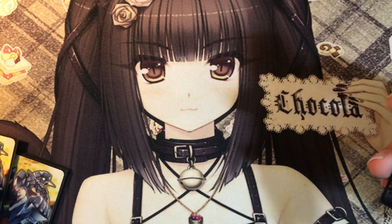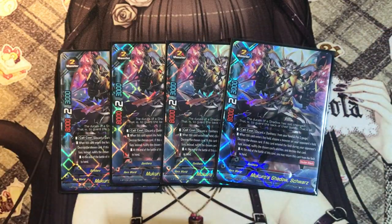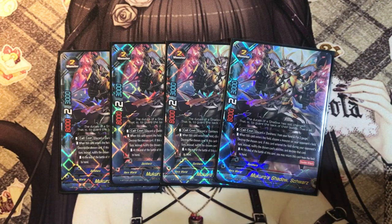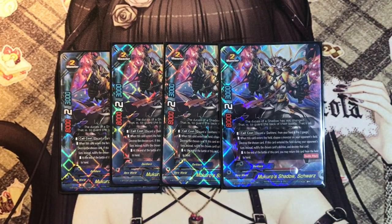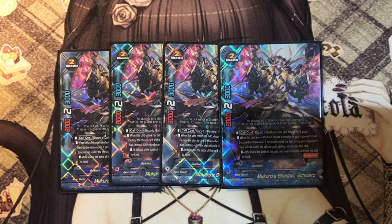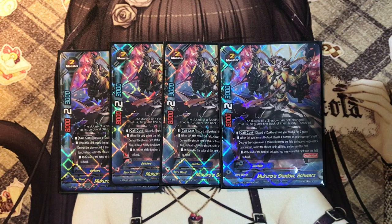We have brand new cards including a brand new Skool Walls. It's been a while since Skool Walls has been used, and I'm really happy because it's absolutely amazing offensively and defensively - Dark Heroes is not only a glass cannon anymore. Core cost: discard a Dark Hero from your hand and pay 2 gauge, similar to the old Skool Walls. When this card enters the field, choose a monster on your opponent's field and destroy it.